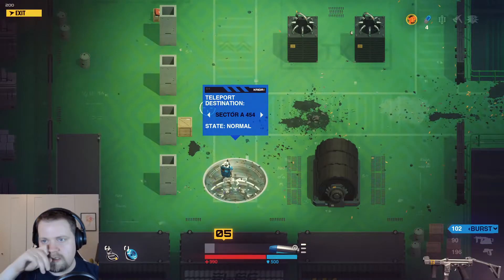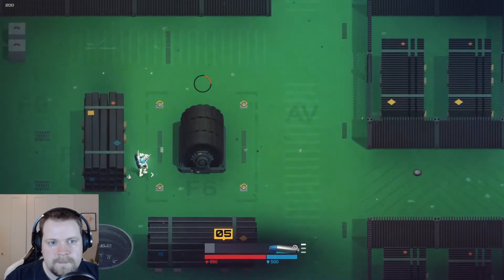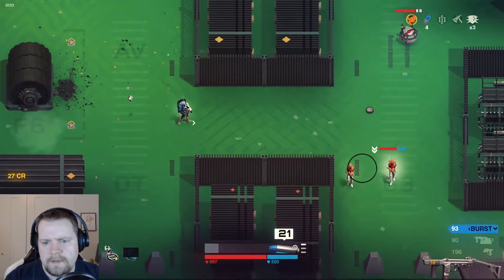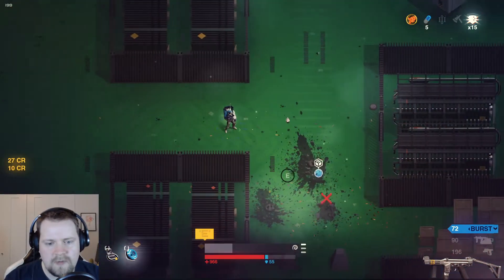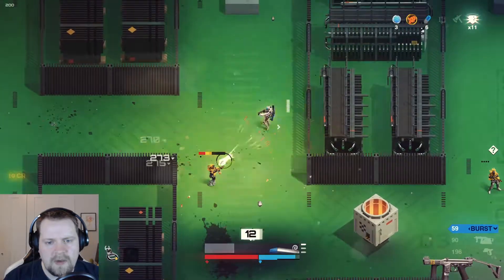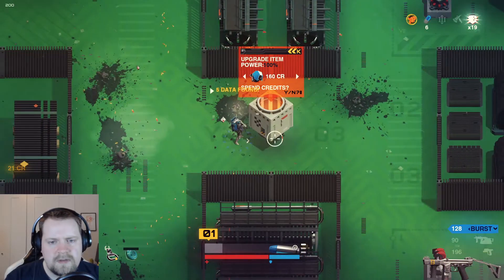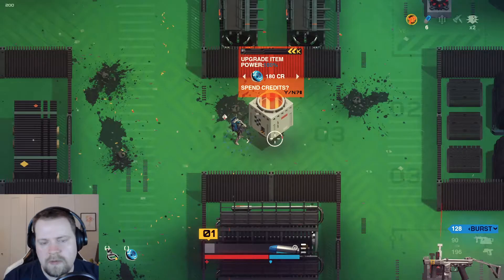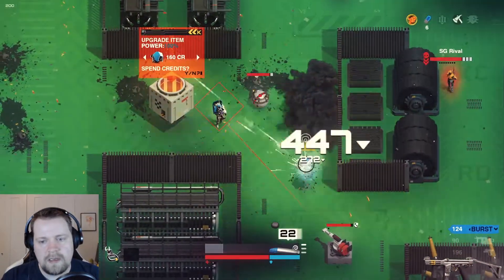I almost didn't see that item chest — that's kind of a sneaky spot. Some upgrade kits would be nice; we haven't been able to upgrade any of our weapons yet. I think we're going to be able to manage our health a little bit better now that we've picked up some of this stuff. I'm not sure if we don't have enough money to upgrade it, but we will pretty soon.